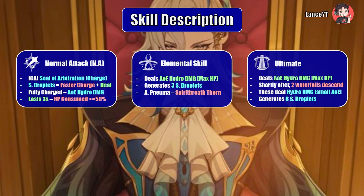His elemental skill, 'O Tears, I Shall Repay,' summons a raging waterfall dealing AoE hydro damage based on Neuvillette's max HP and generates 3 source water droplets on hit. It also bears his Arkhe alignment — Pneuma — dropping a Spirit Breath Thorn on enemies dealing Pneuma-aligned hydro damage. His burst, 'O Tides, I Have Returned,' deals massive AoE hydro damage based on max HP, then after a short interval drops two more waterfalls in a smaller AoE, generating six source water droplets — enabling a relatively smooth charge attack cycle when used wisely.